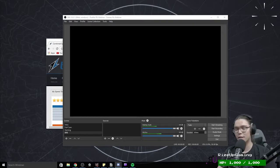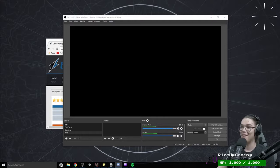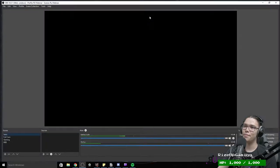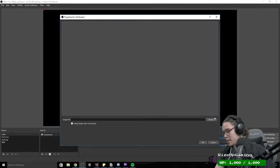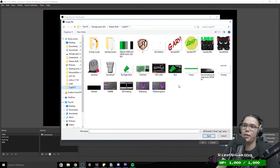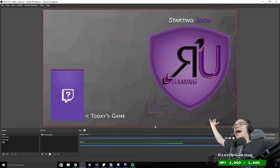Part two of the webinar. We set up our scenes — we've got some basic scenes: Intro, Full Cam, Gaming, and BRB. For the Intro scene, I'm going to add an Image source — we'll call it Intro Screen. I'll navigate to where I have all my stuff stored and there's my Rise Up Gaming starting scene. Look at that — it's done.